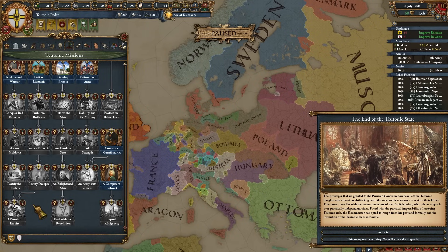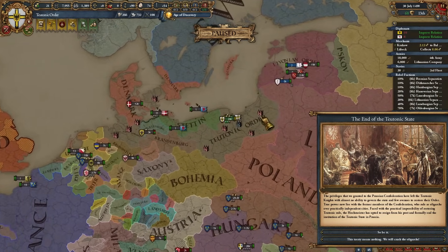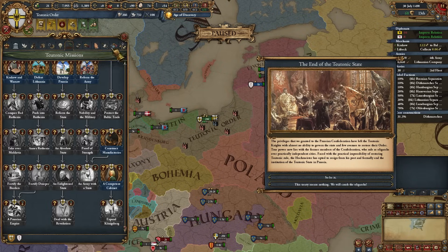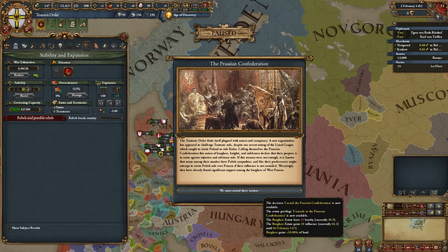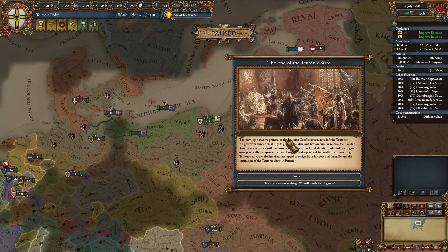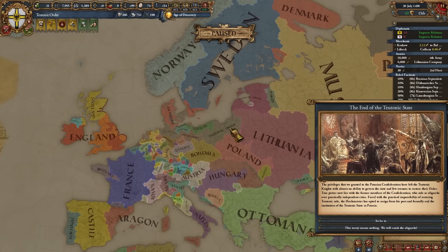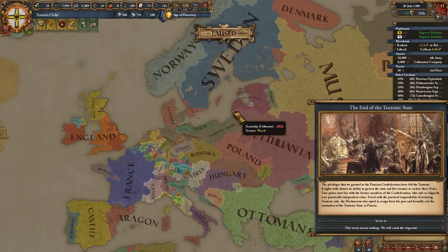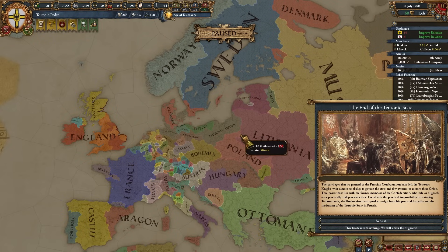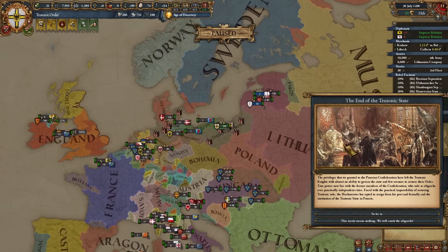Those are basically the four paths of the Teutonic Order, but I can show you right now with this event that there is a fifth path. There is a disaster called the Prussian Confederation, which always starts on 1450 if you do nothing about it. There are two ways it can end: the more popular one is where Danzig gets released and then supported by Poland, which defeats the Teutonic Order if the AI plays it right.